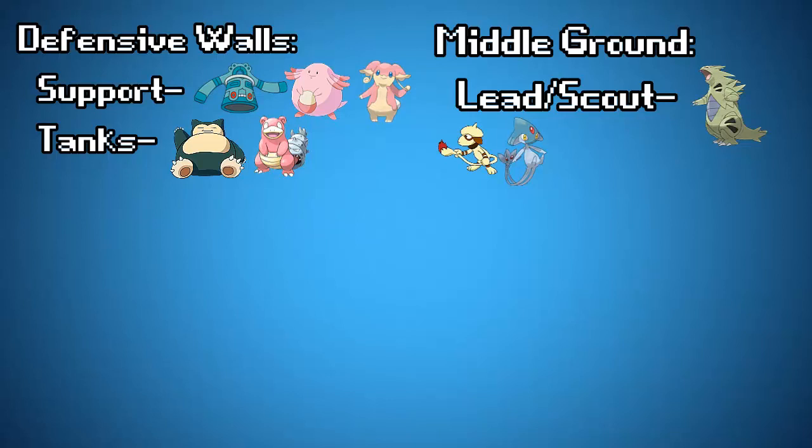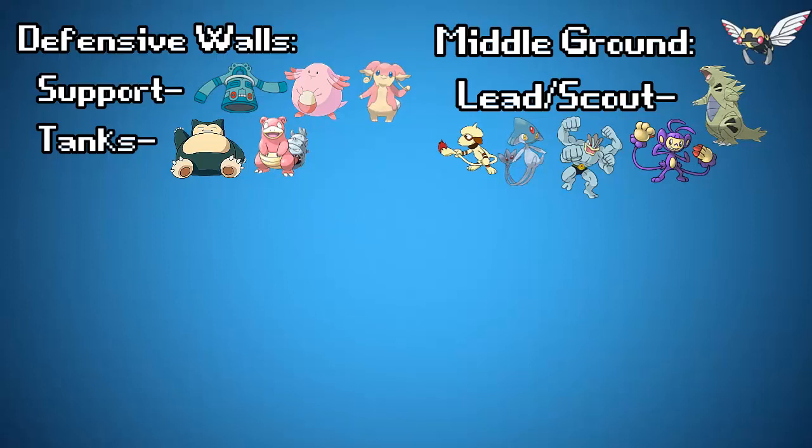An Anti-Lead is a Pokemon like Machamp, which is a pretty good threat — basically if you see something like Ambipom, it's not going to want to stay in against a Machamp. And then finally you've got the Baton Pass leads, which are basically just meant to boost their stats and pass it to another Pokemon. Ninjask is really good at that because he has the Speed Boost ability. A lead is pretty important on your team — especially if you slap a Choice Scarf on it. It can really save you once the battle gets down to the wire.